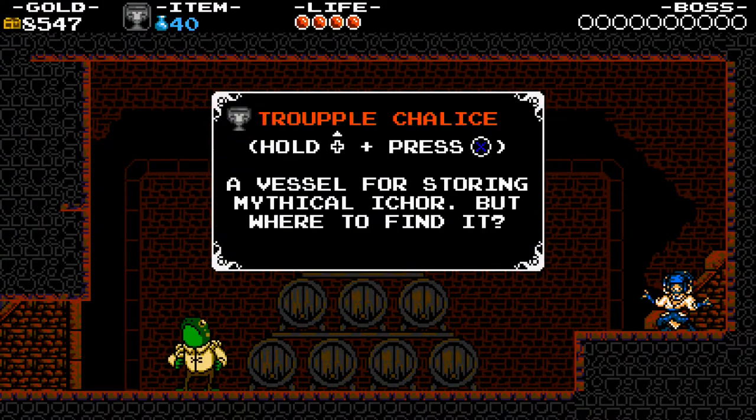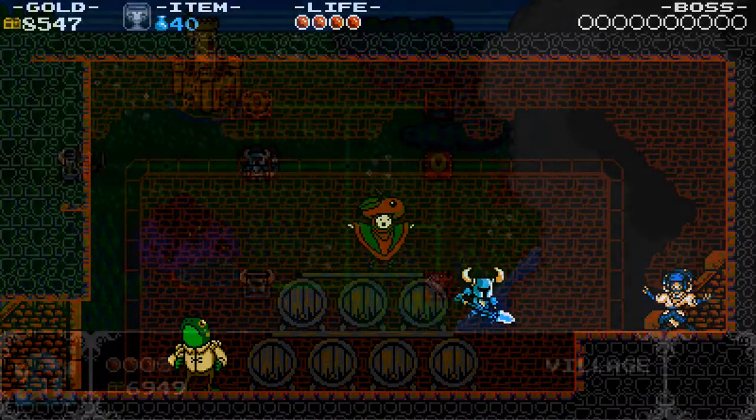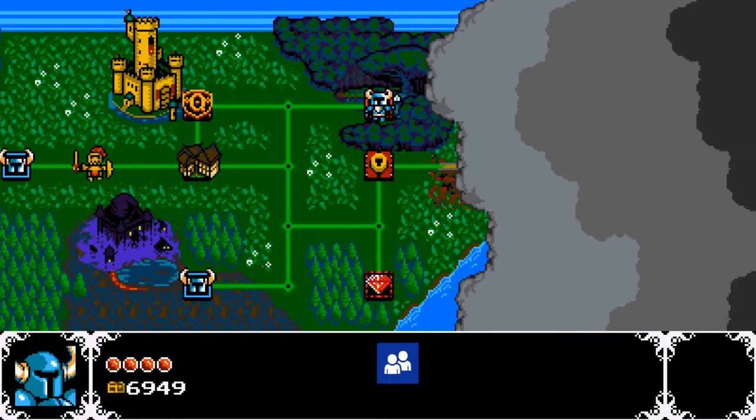You can actually find him right after you talk to Croaker — if you got the Pungent achievement or watched my previous video. But anyways, you need to buy this Trowple Chalice, and what this Trowple Chalice is going to allow you to do is get the Icor.